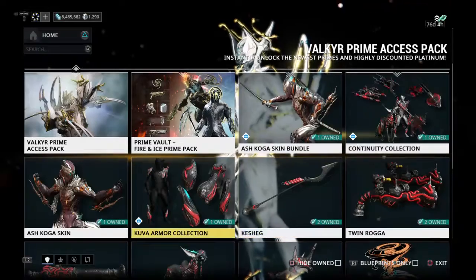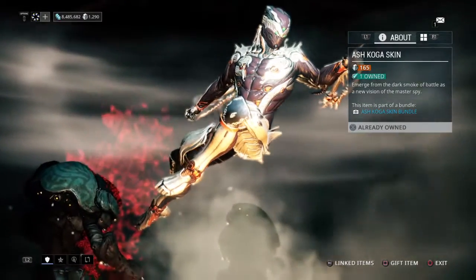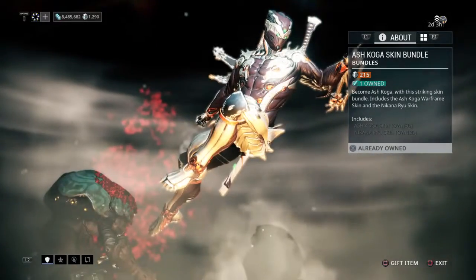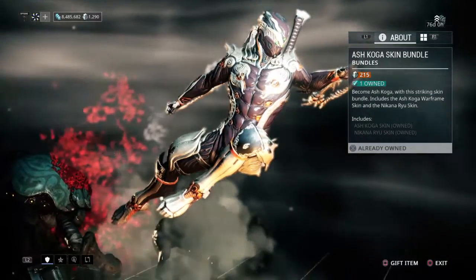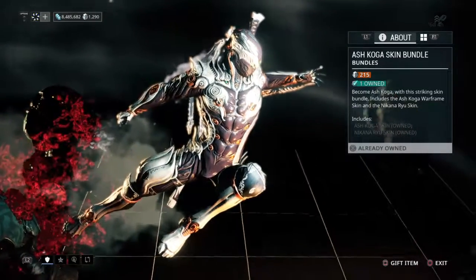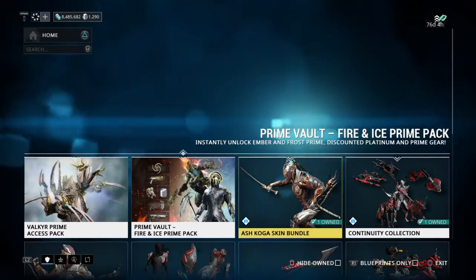Here is the regular skin, which is available for $165. Or, you can get this bundle, which comes with both the Nakana skin and the Ash Koga skin for $215.